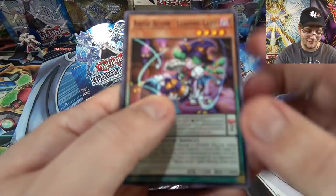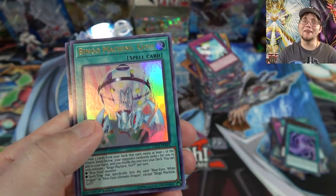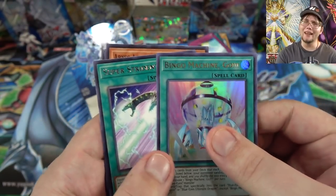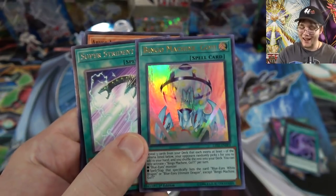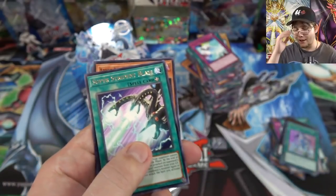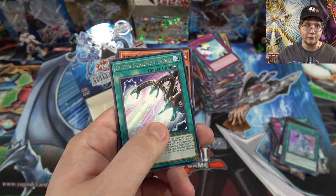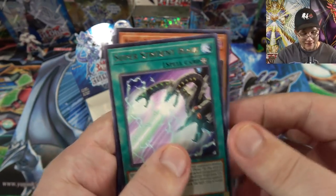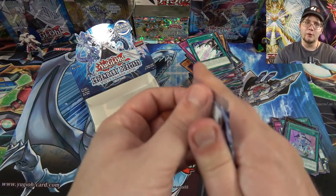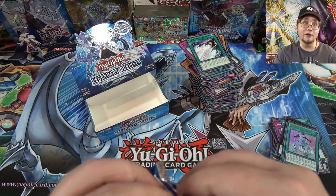Two packs left. Abyss Actors and another one of Bingo Machine! That is one I was wanting — an ultra rare — and I actually got a double from this box. That makes me feel a lot better, because that is one of the cards I really wanted. So I think I have my playset now. The only thing is I don't have another one of the ritual monster. Maybe I'll get that, we'll see. Another one of Blaze — the build I'm running right now uses two of them instead of three, the new ritual, which I'm still debating.